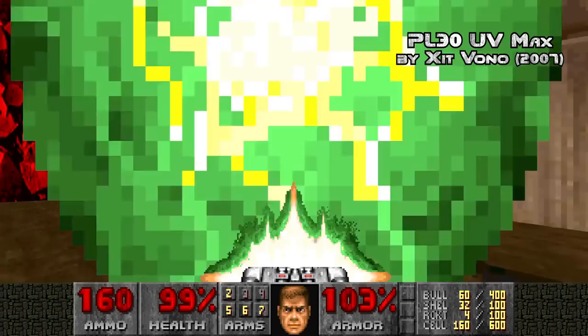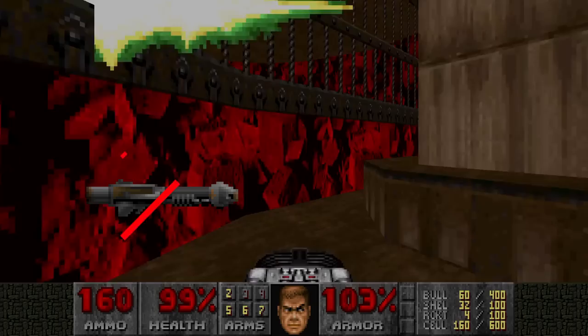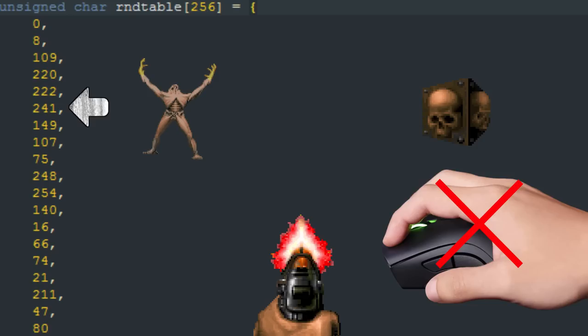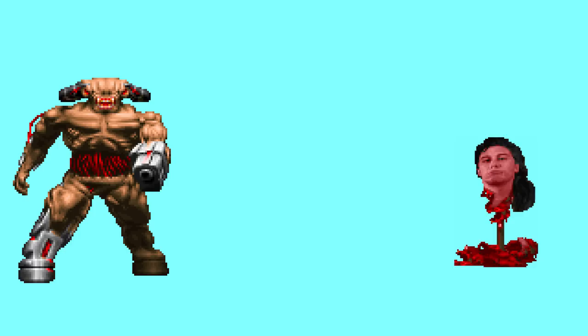The player needs to fight against Chaingunners, Archviles, Mancubi, and the Cyberdemon before even getting close to the Icon of Sin. The same strategy applies: shoot rockets at the brain and you win. Doing this the pacifist way is not so simple, especially due to all the monsters surrounding the area which you cannot kill. Manipulating RNG to spawn 30 Archviles is not doable by hand, as we've seen before. The other option is using the Cyberdemon, which is conveniently standing just in front of the Icon of Sin.